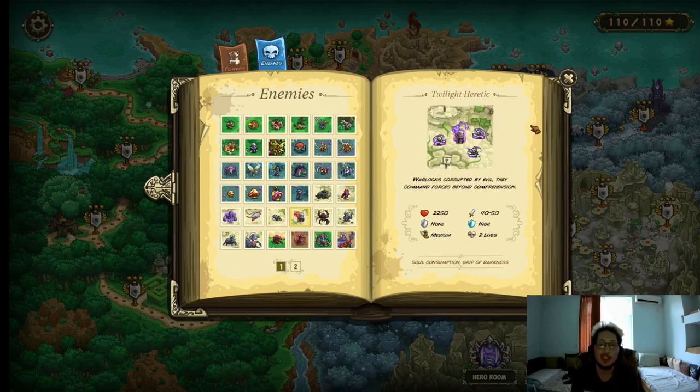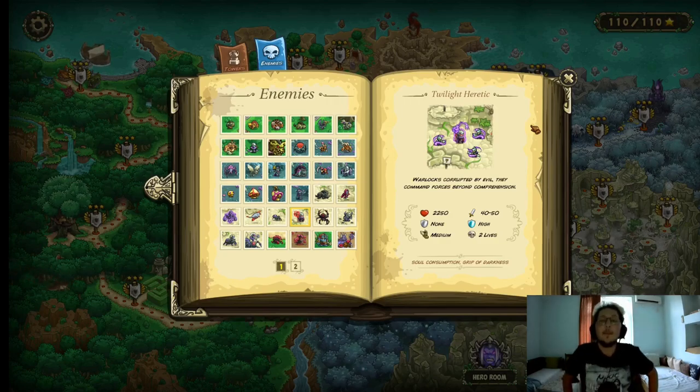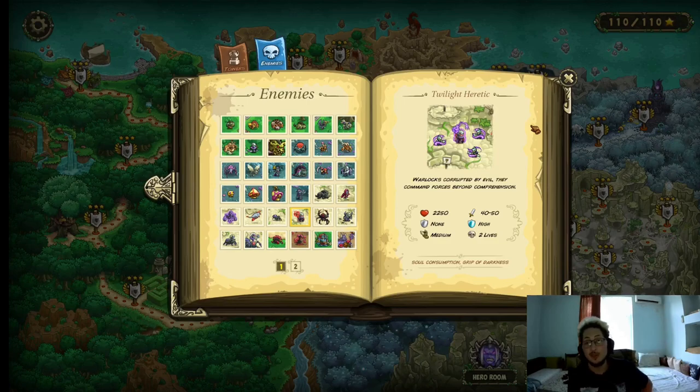The Twilight Heretic — now this guy is another story. 2,250 HP, 40–50 physical damage, no armor, high magic resistance, medium movement speed, and he costs 2 lives. He also has the Soul of Consumption and the Grip of Darkness. The Soul of Consumption basically lets him drain the life force out of units, potentially kill them, and then he zooms across the map unable to be blocked. The Grip of Darkness basically disables your units. Very annoying enemy — insta-kills are the best way to deal with this guy.